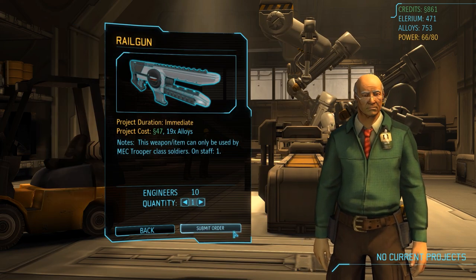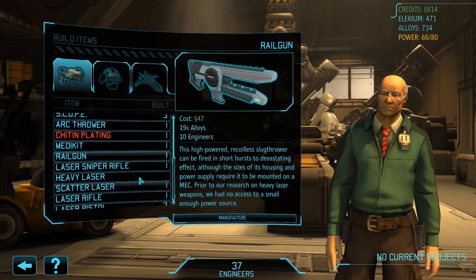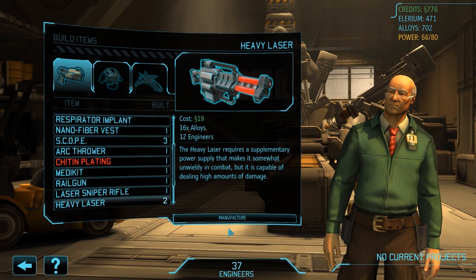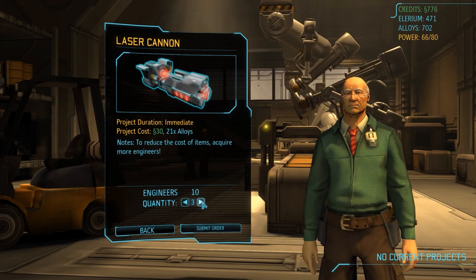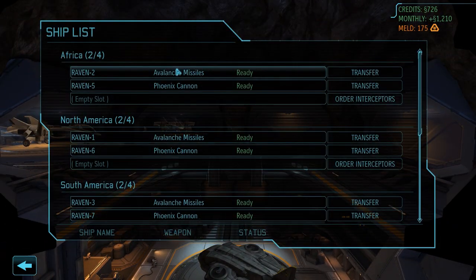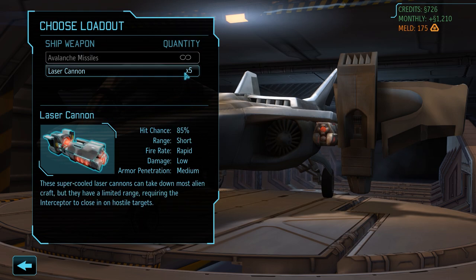First we want one railgun for mech trooper Nicholas Mahoney and then two heavy lasers for Andrea and Shoji. The total cost is 85 credits and 51 alloys, and thankfully we have enough of both. For 10 credits and 7 alloys each, we also want to purchase 5 laser cannons, because the other half of our fighter jets still equipped with avalanche missiles is now getting an upgrade. Despite the lack of range compared to the missiles, the laser cannons are clearly superior - their hit chance, firing rate, and armor penetration are all higher.